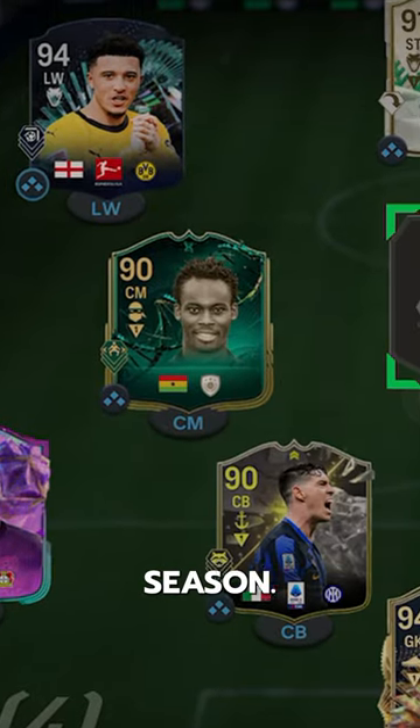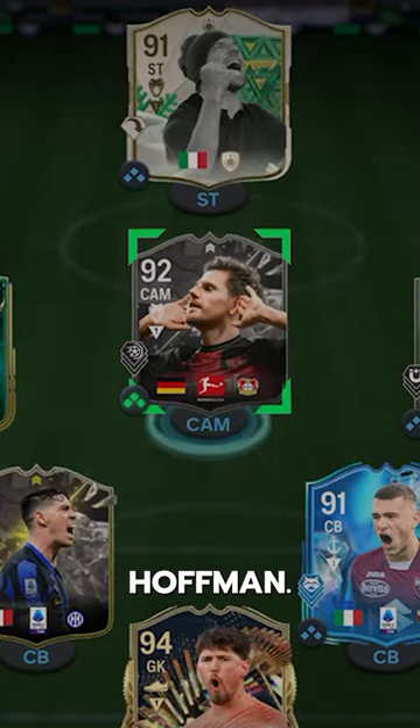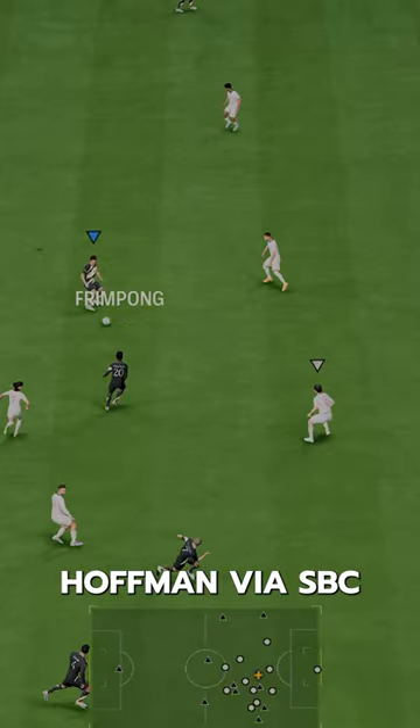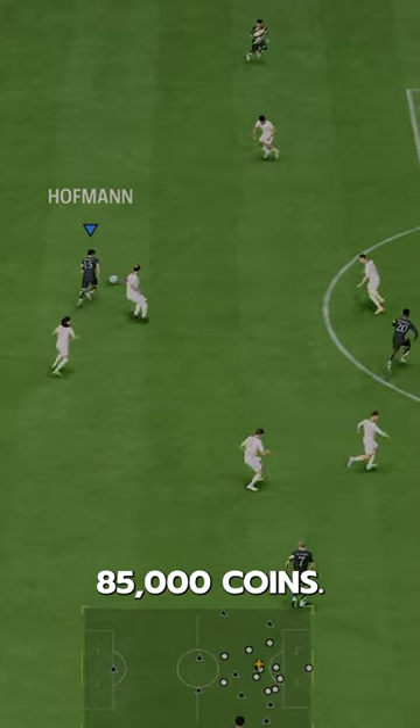A big part of Leverkusen's historic season, welcome to the squad — Showdown Hoffman. Welcome to Baller or Bust, where we test FIFA cards so you don't have to. We acquired Hoffman via SBC for 85,000 coins.